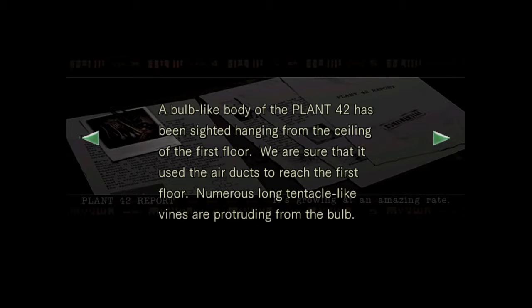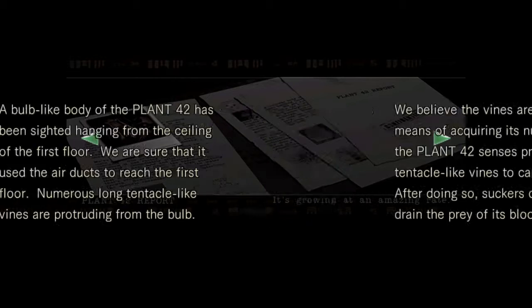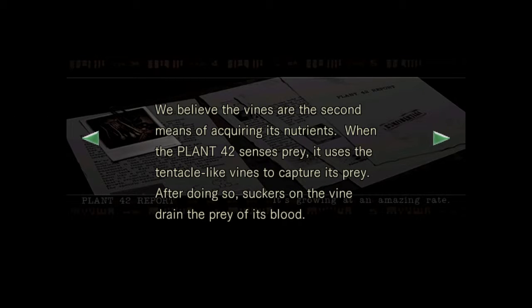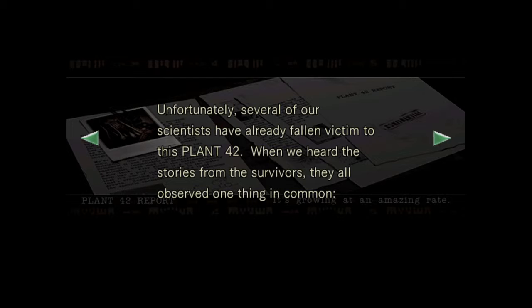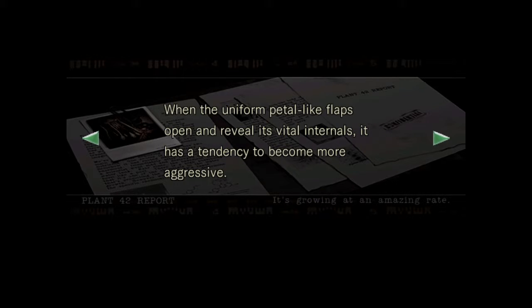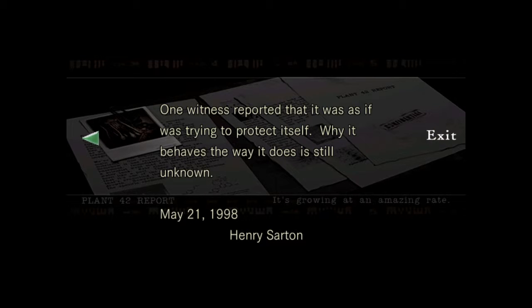A bulb-like body of Plant 42 has been sighted hanging from the ceiling on the first floor, having used the air ducts to get there. Numerous tentacle-like vines protrude from the bulb - the second means of acquiring nutrients. When Plant 42 senses prey, it uses the vines to capture it, then uses suckers on the vines to drain the prey of blood. It also shows some intelligence: when inactive, the vines twine around doors to stop intruders. Several scientists have already fallen victim. When the petal-like flaps open and reveal its vital internals, it becomes more aggressive - one witness reported it was trying to protect itself.